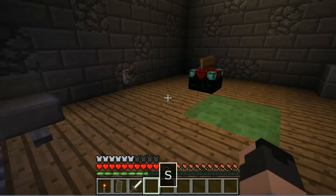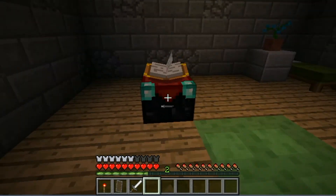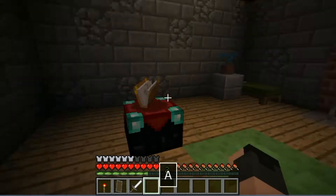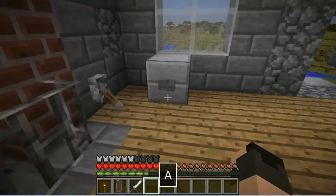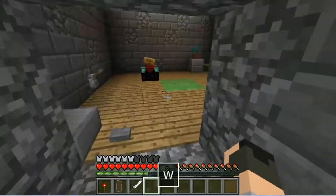Now we go back into the main portion of the house and we have a lot of things going on here. We have an enchanting table: just click this lever and you get a bunch of bookshelves — that's what they're called.